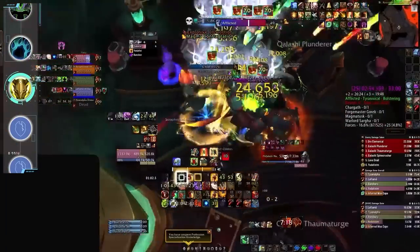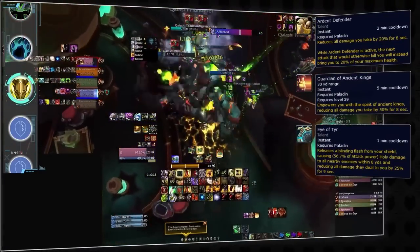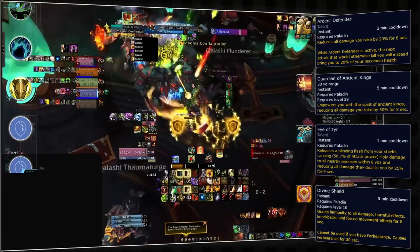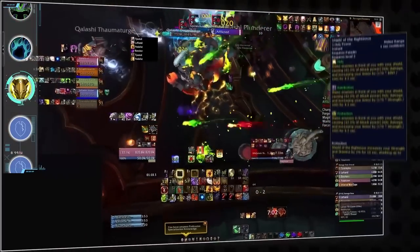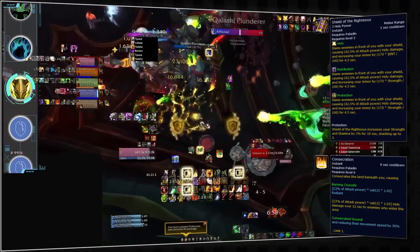Boasting a repertoire of powerful defensives such as Ardent Defender, Guardian of the Ancient Kings, Sentinel, Eye of Tyr, and of course Divine Shield, Protection Paladins have a diverse toolkit to rotate through in order to survive various levels of incoming damage. In addition to rotating cooldowns, they rely on the damage mitigation provided by both Shield of Righteousness and Consecration, coupled with their decent self-healing capabilities from Word of Glory.